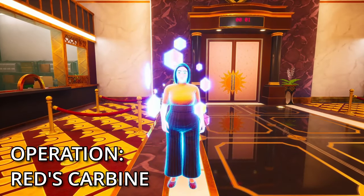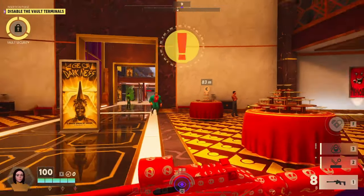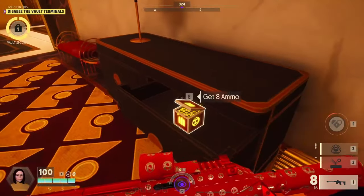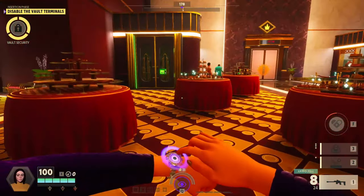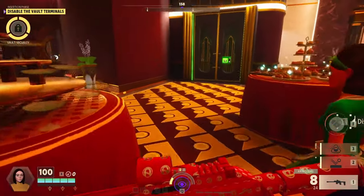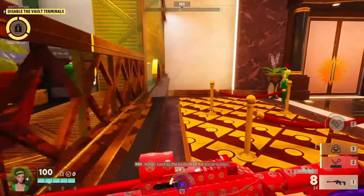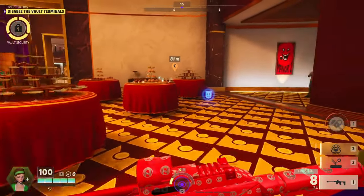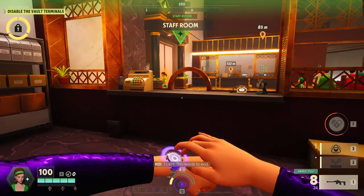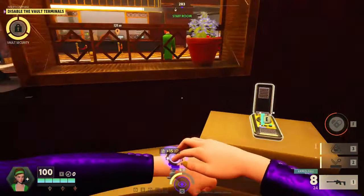All right, let's start it up — we are back, another game of Deceive Inc. We're playing Red here today, back with a weapon that does 20 to the body and 30 to the head. We kind of just did this but I really wanted to group a couple videos together — we did Ace's carbine, also 20/30, and then we did Hans, weapon 2, also 20/30.